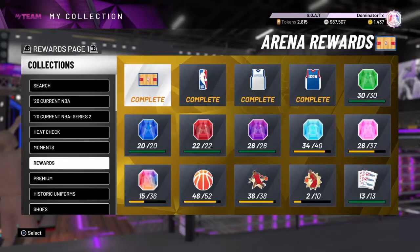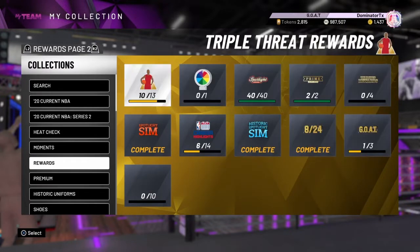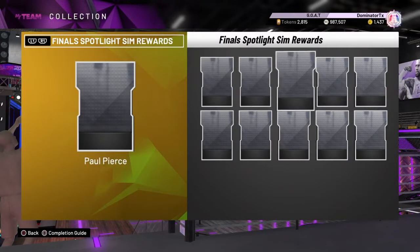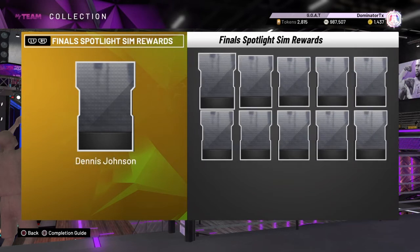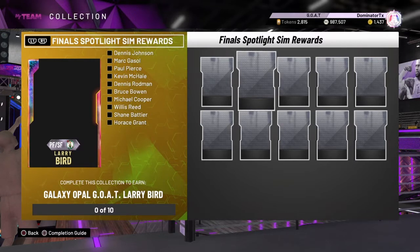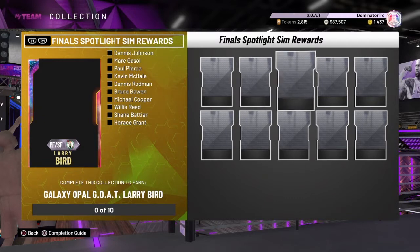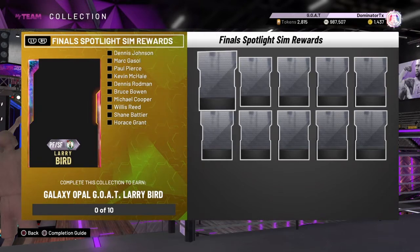Hey, what's up everyone, Dominator TX coming at ya, Wednesday June 10th and it's a historic day. Look at Finals Spotlight Sim rewards — 10 cards, and if you collect them all you get Goat Galaxy Opal Larry Bird. I uploaded this really quick this morning, right before they actually populated the games.